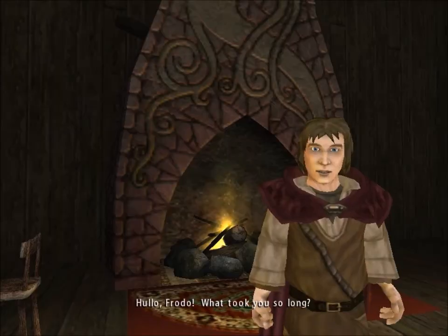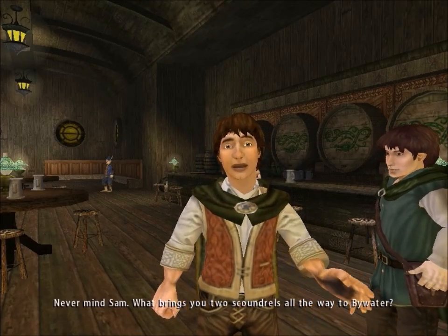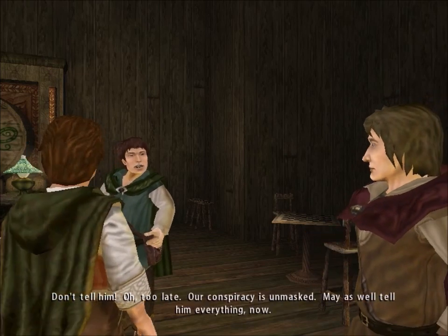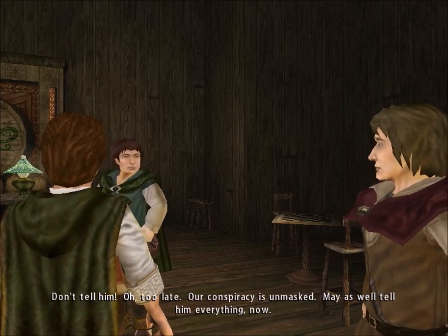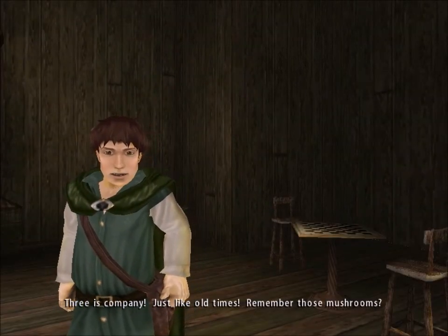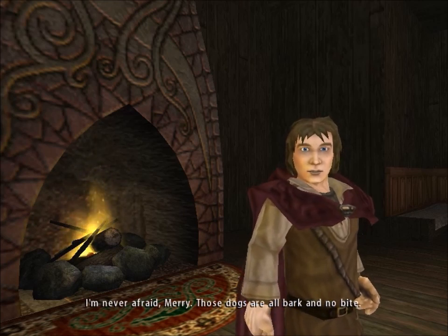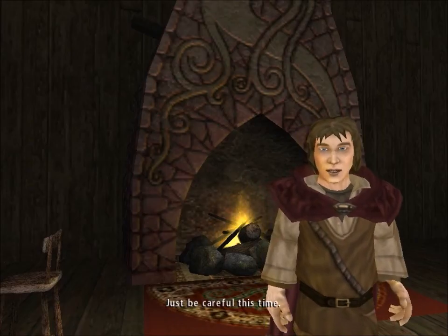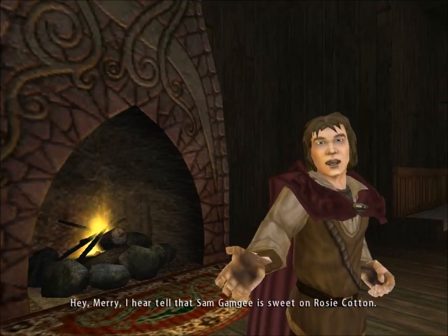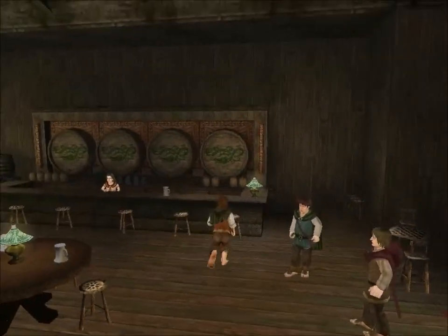Now let's talk to Merry and Pippin. 'Hello, Frodo. What took you so long? Did that sluggard Sam Gamgee forget to tell you that we'd be here?' 'Never mind Sam. What brings you two scoundrels all the way to Bywater?' 'Breakfast — though we're up to lunch now. Pull up a chair.' 'You came all this way just for breakfast?' 'It's a conspiracy. Our conspiracy is unmasked — may as well tell him everything now. Since you'll be walking past old Maggot's farm, we thought we'd have a go at his garden again. Three is company, just like old times.' 'Remember those mushrooms?' 'I remember his ferocious dogs.' 'Those dogs are all bark, no bite.' 'We'll meet you at Maggot's farm.' That's the Green Dragon done — let's head out now.